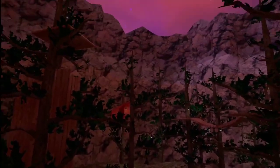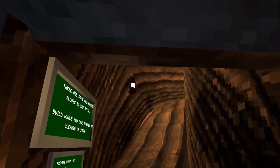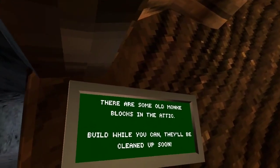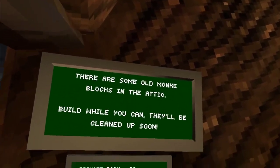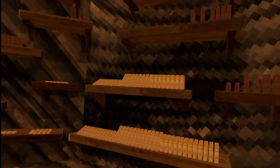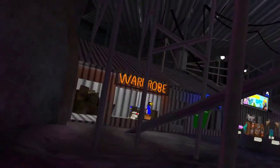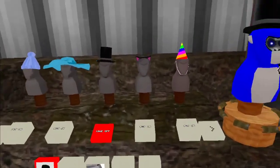Forces is cool but still, I want my umbrella back. Some of the old monkey blocks in the attic — build while you can, they'll be cleaned up soon. Oh, is this sandbox mode? Hold on — shrink monkey! What's over here? Wardrobe, nice. Oh, the old one — they got rid of the old one.